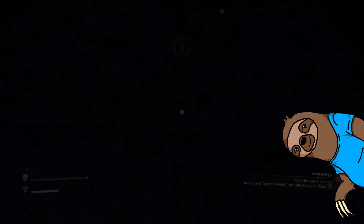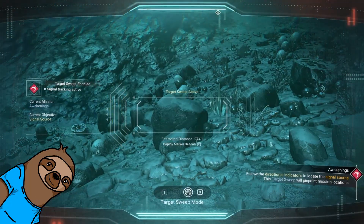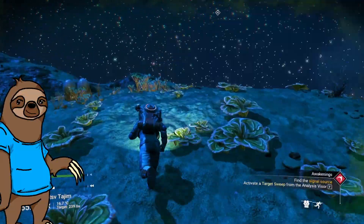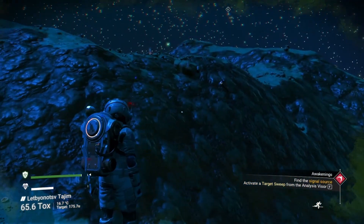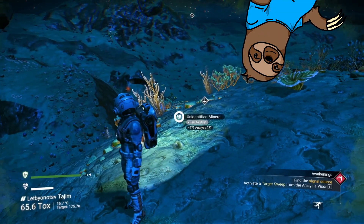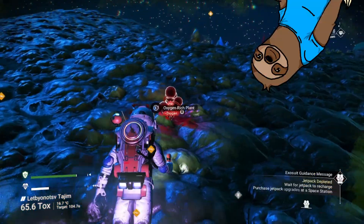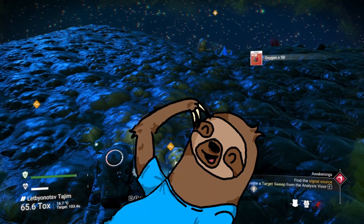Once you make it to the general area, you'll hop out and use your fancy binoculars to pinpoint the exact location of the beacon. If you land in a good spot, you'll have a nice leisurely stroll across light-level terrain. Or you can land where I did. Since we decided to turn our two-minute walk into an intense climb up almost vertical cliffs, we didn't bring nearly enough oxygen for our life support. So if you need to take a quick detour to grab some plant air, this would probably be the time for that.